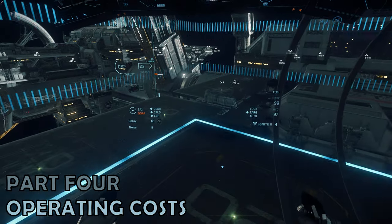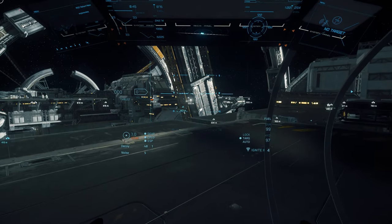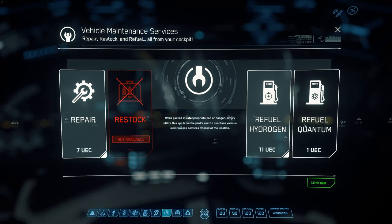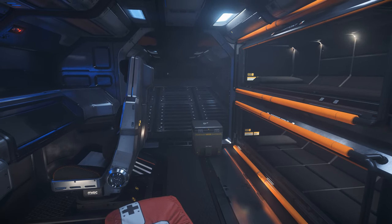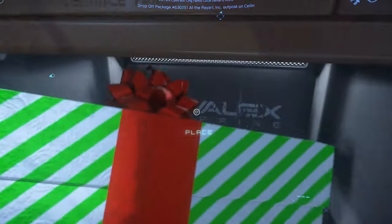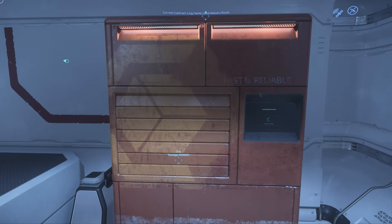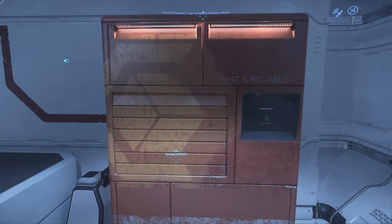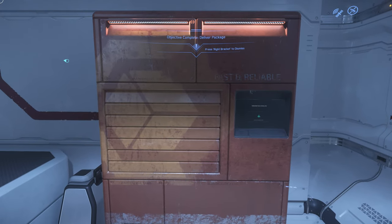Part 4 – Operating Costs. The base model Reliant is a starter ship, meaning operating costs are kept to a minimum, and the Reliant Marko also brings that benefit. Across refuel, repair and rearm, you'd be lucky to be paying 100 Alpha UEC. Moreover, the Marko has a few options for making money. It's able to take on low risk combat contracts, particularly with some component upgrades to boost your firepower. And the physicalised room in the back can be used for box delivery type missions, albeit you'll need to place the boxes quite carefully.